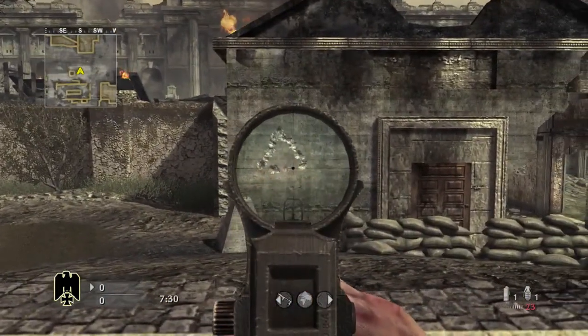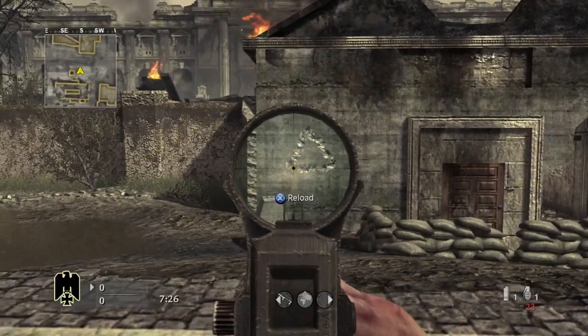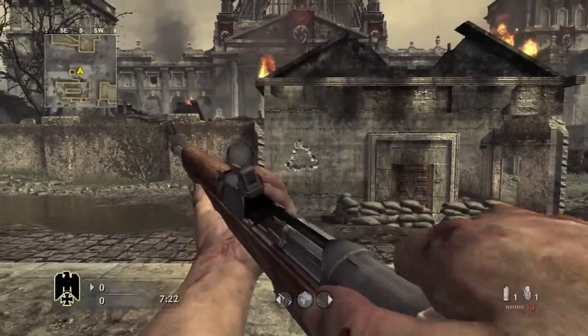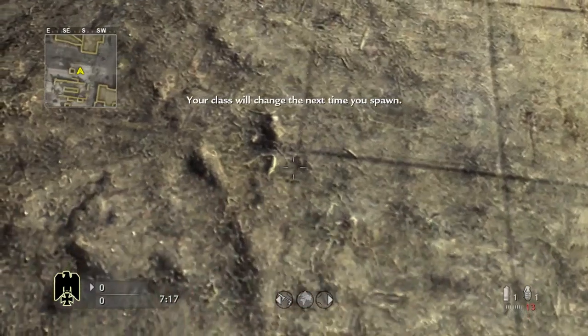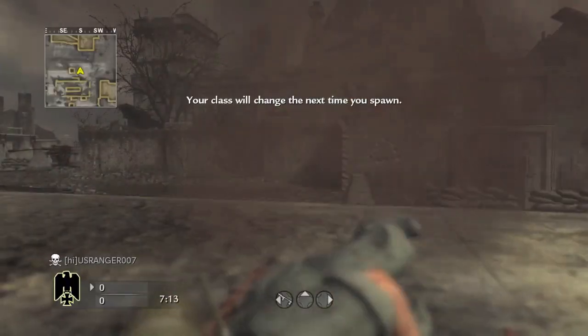When Pack-a-Punched, the Gewehr 43 becomes the G115 Compressor, which is going to deal a higher damage of around 150 to 200 damage per shot. It's going to have a higher magazine size of 12 rounds in the mag, and a higher max ammo of 182. That's a lot.